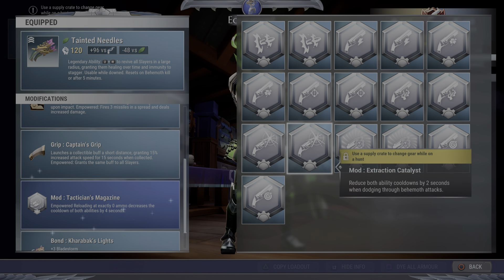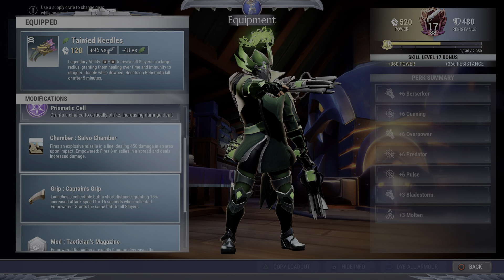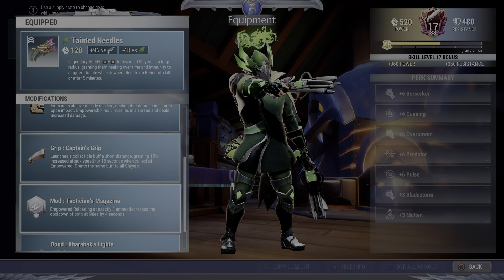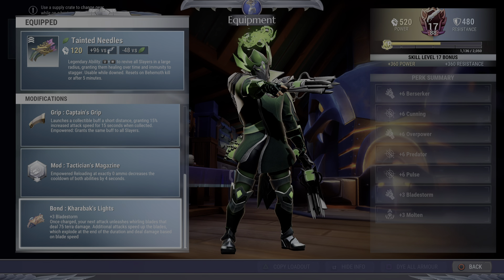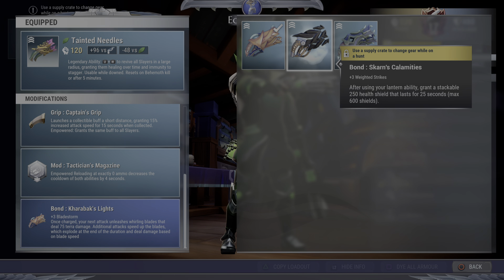If you're a newer player and don't have access to tac mag, I recommend running lucky magazine. Just remember to use whatever you have in your chamber when you're at zero ammunition so you get the extra damage or extra crit chance from the tac mag.